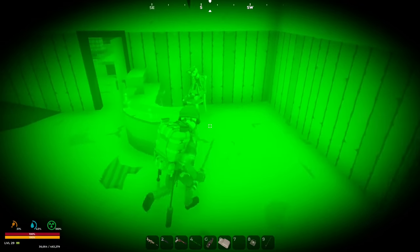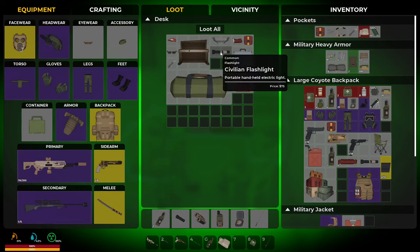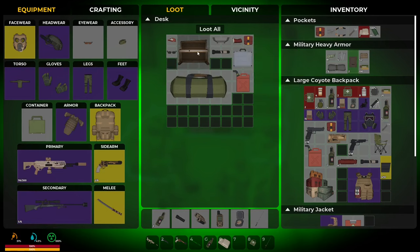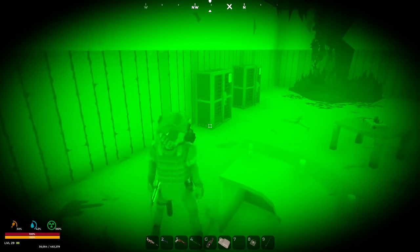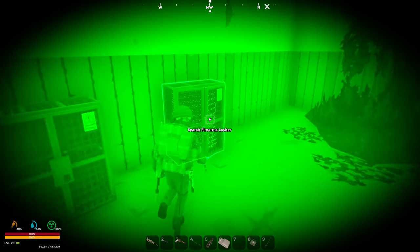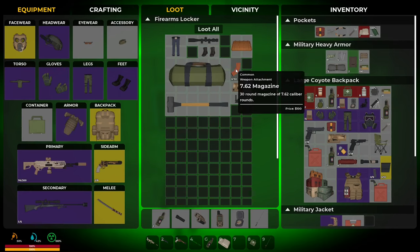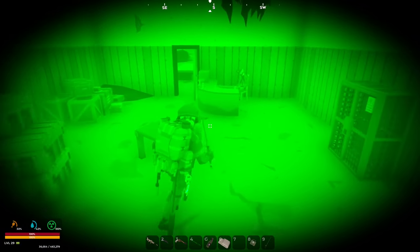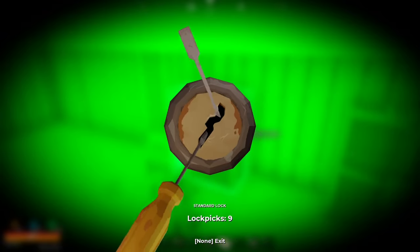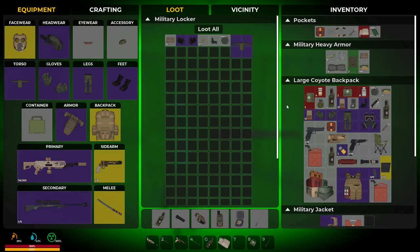I will take that — can we loot the desk? Yeah we can. I'd kind of like the piano for the house but I don't remember if we can make that. I want to take that though. Search this firearms locker. Ooh, grenades — that's pretty good. Anything else here? No, it's just this one. Let's pick the lock on this one then. There we go — nothing brilliant there but we'll take it all.